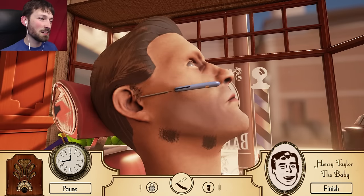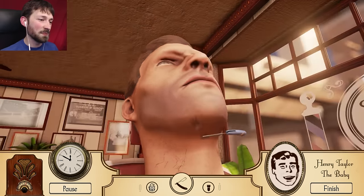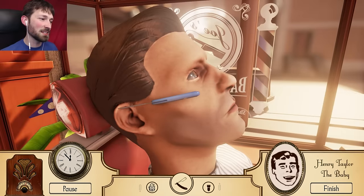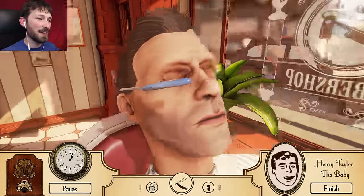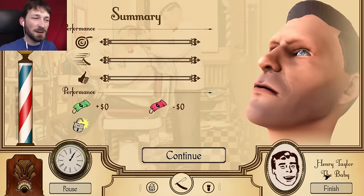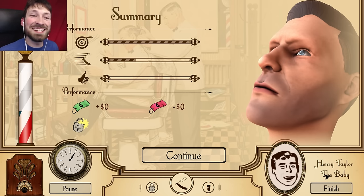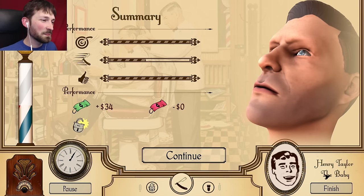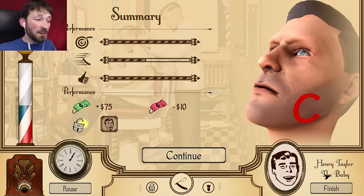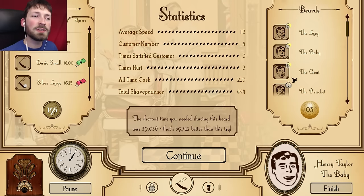We're gonna get up here. This is Surgeon Simulator all over again. There's a little bit up here and - oh no, I've got his ear. You know what? We're done. You look good, you'll never notice. Our accuracy... he never saw, he had no idea. Our speed sucks - there's no way. We got paid $75. C plus? This is bogus. We unlocked the goatee.